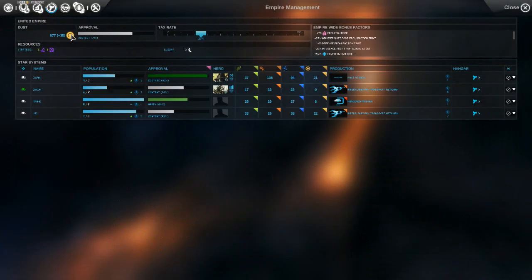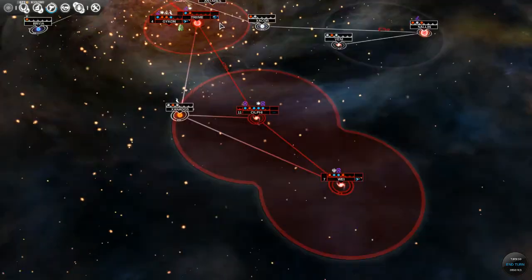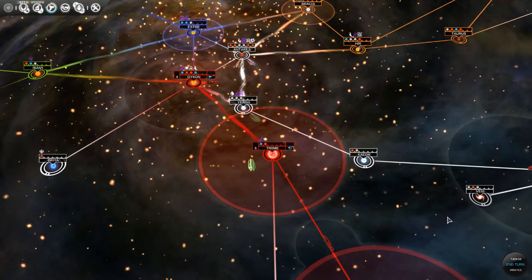We have a lot of production so we can crank these out very quickly. Our dust is minus 18 from fleets - those dreadnoughts cost a lot. Let's end the turn.